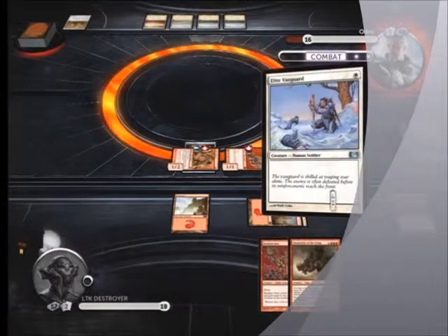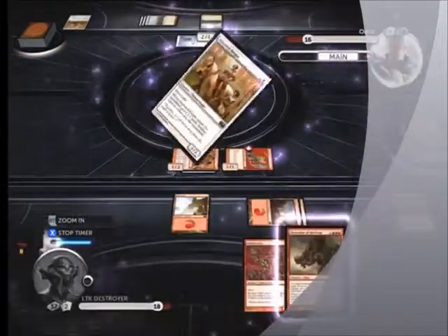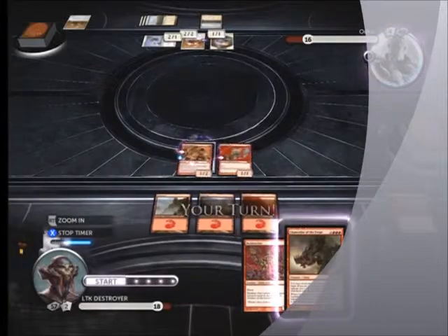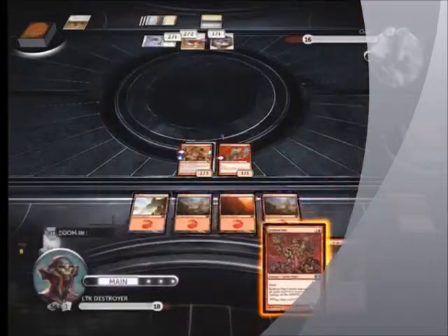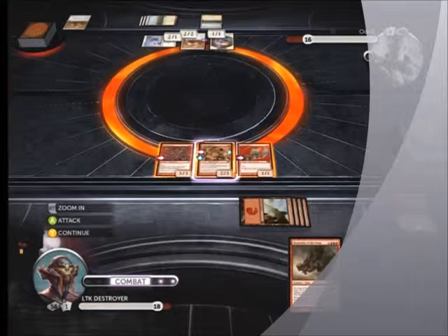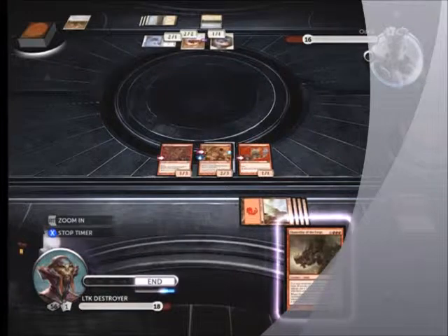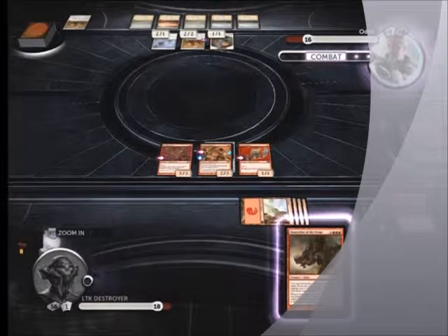I'm just gonna have to take that damage. I'm going to block with both guys and then my back is there, and that would suck. If I attack, you could just show my options. I'm just going to block with the both guys.